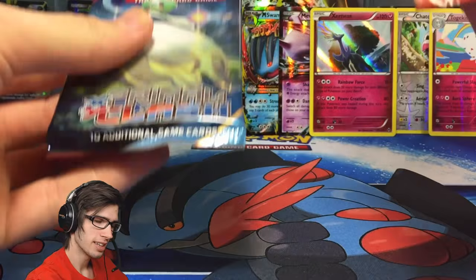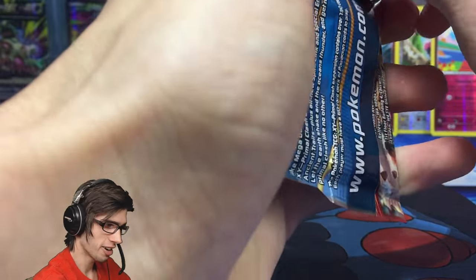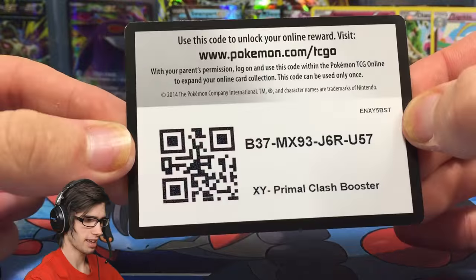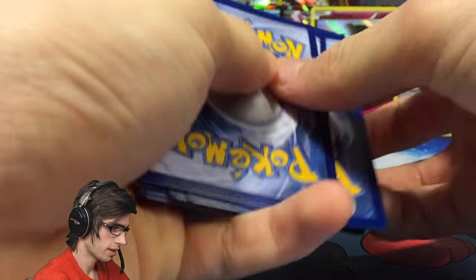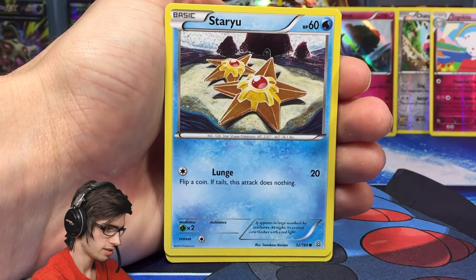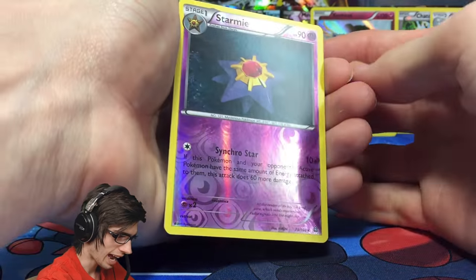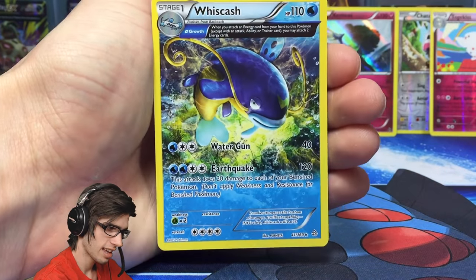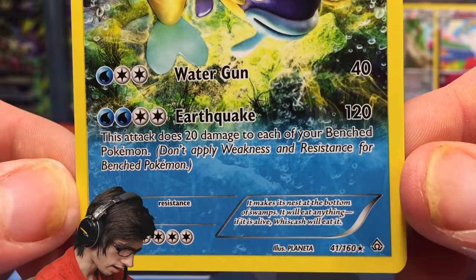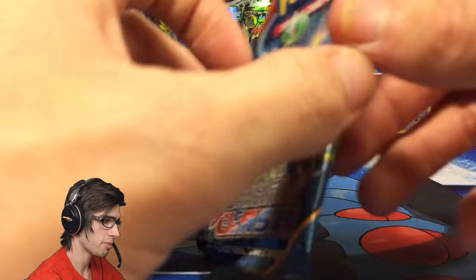Let's save Mega Gardevoir and open the Primal Groudon pack first. There are some solid pulls that can come out of Primal Clash, so let's keep the positivity. From this pack: Rhyhorn, Gulpin, Spearow, Staryu, Clampearl, Maxie's Hidden Ball Trick, Rhydon, EXP Share, Reverse Rare Starmie, and a Whiscash Ancient Trait Rare. Whiscash has 110 HP with Water Gun and Earthquake. But look at that retreat cost — 4 retreat, that's hefty. Sorry Whiscash, but you're not seeing any play with that retreat.